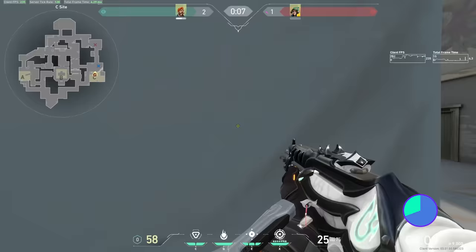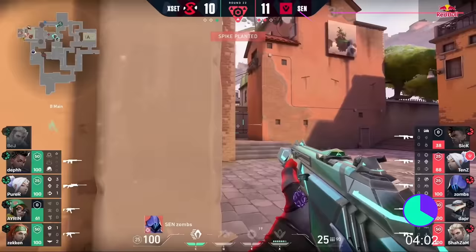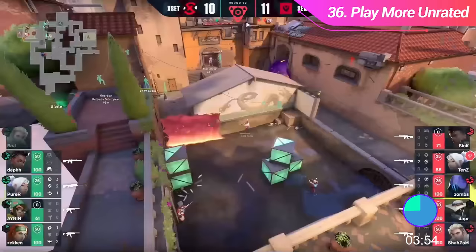Don't re-peek the same angle twice, generally speaking. Players will be expecting you to re-peek and it will normally result in you getting killed — unless you're a Jett main, then just do what you want. Unrated is a great way to practice playing aggressive without worrying about losing your team the game. Grab some friends and just go run around — you'll actually build confidence surprisingly fast.